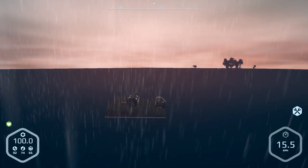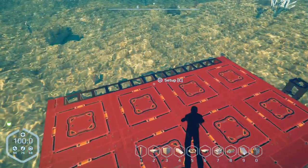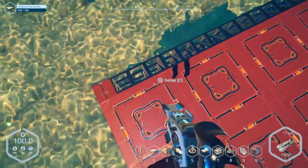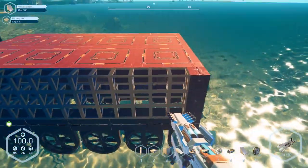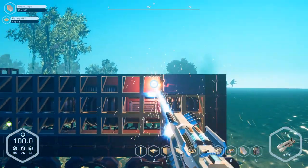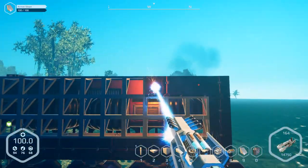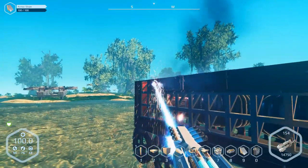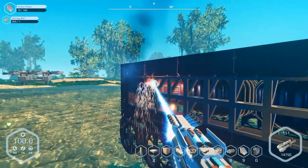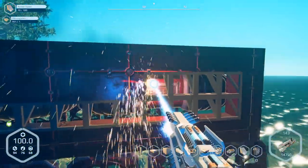Let me load up a save file and here we are — I'm back to where I was. I actually forgot to fill in the other side here. I'm using slopes to try to keep the weight down. I was having issues with it going nose up. I loaded up a save file so it went red again. But that's okay, because we're still going to put the front end of this boat on, so we're going to have some weight in the front. I might have to adjust the buoyancy on the foundation a little bit.